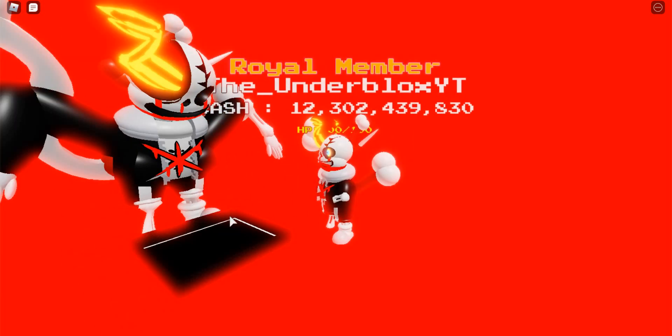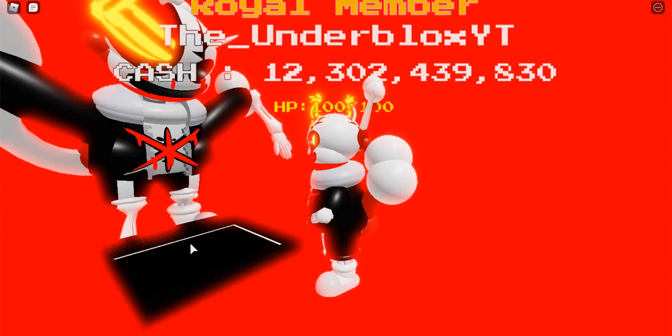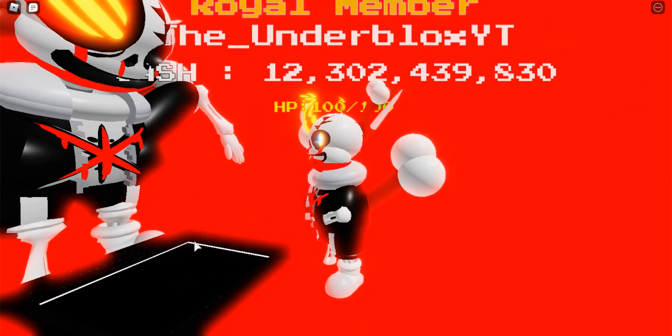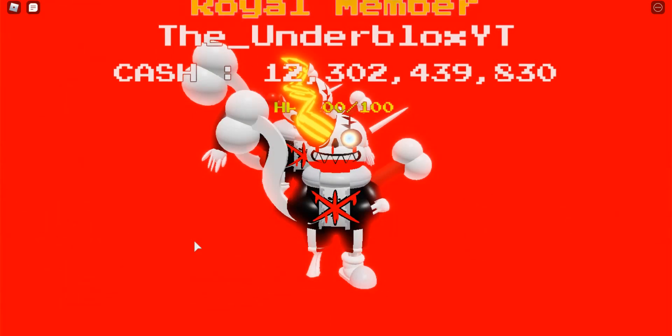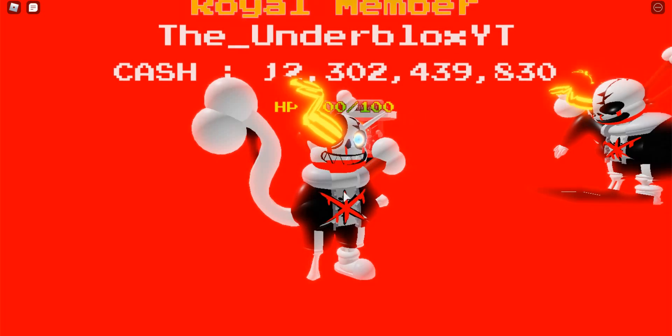Here's his ring — Gaster's done with this. The funny number dropper drops about 30 to 300 million per Sans head. Anyway, there are actually two more phases after this.